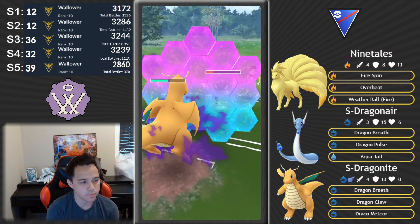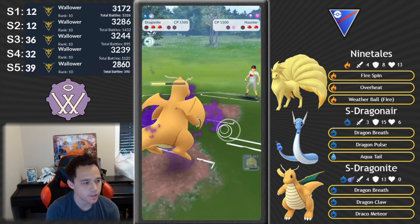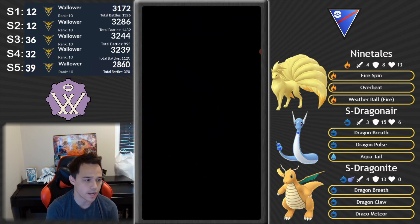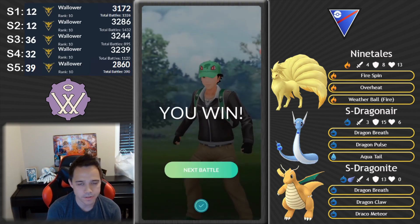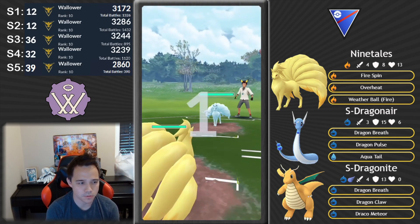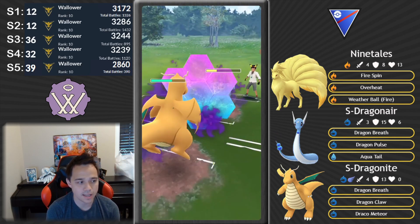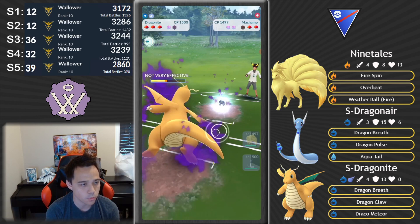Ninetales is going to be kind of useless here locked into that Machamp matchup — Ninetales versus Machamp is not very good. They swap to their Haunter trying to save their Machamp for Ninetales. But I'm gonna swap to Dragonite — there are only a couple Pokémon squishier than Dragonite, and Haunter might be one of them. Those Dragon Breaths absolutely chunk. We're going to take it down and take Machamp down before it even gets to move. Shadow Dragonair is the MVP of this team — it's so good.